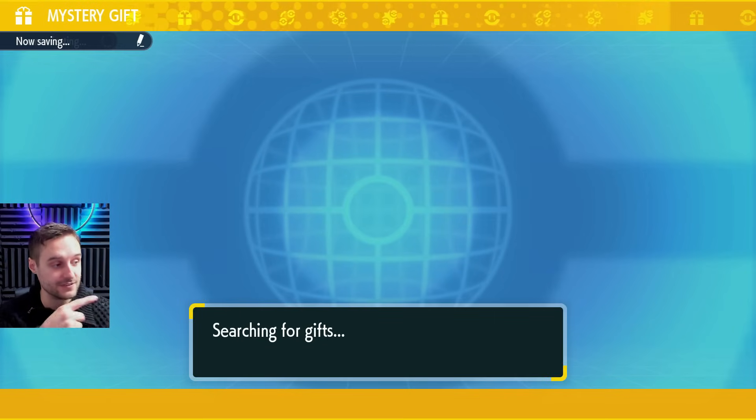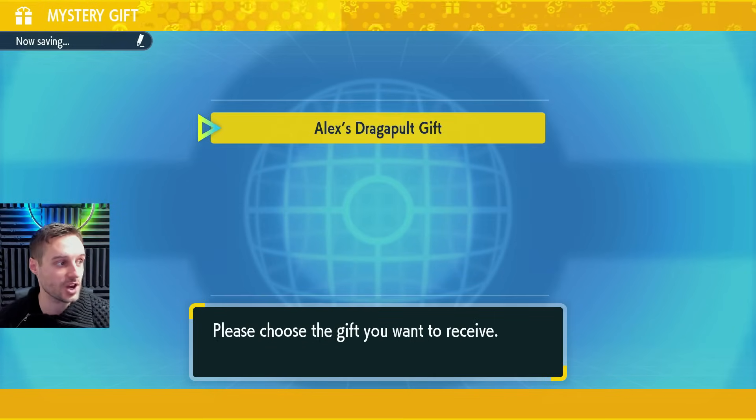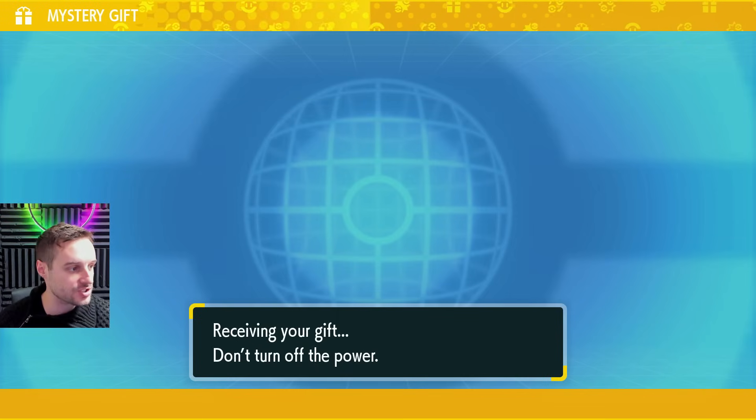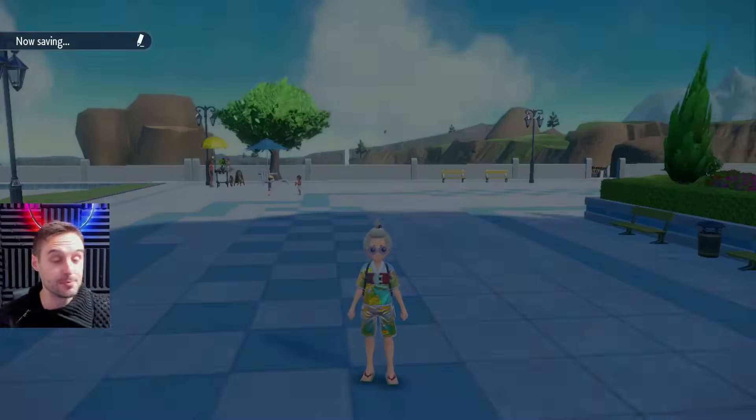It verifies and searches for the mystery gift. If it comes up as searching for mystery gifts, you've gotten it. It's Alex's Dragapult gift right there — probably one of the champions from last year or something like that. It is a Dragapult in a Cherish Ball.